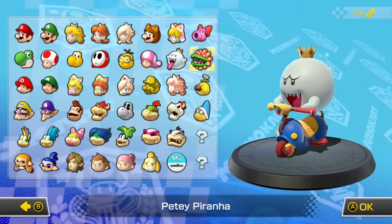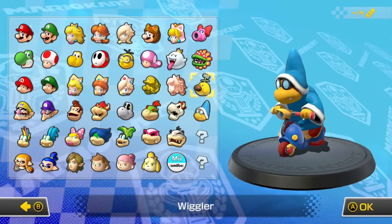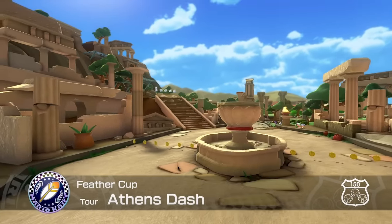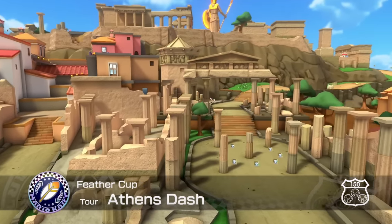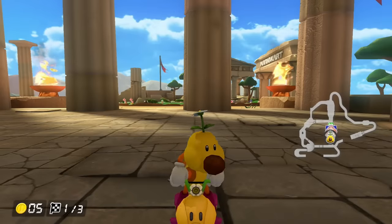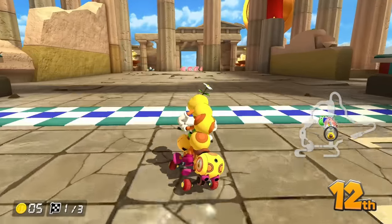Mario Kart 8 Deluxe DLC Wave 5 is out, and that means we have new characters! Alright, you guys know exactly what I'm doing. Wow, Athens Dash looks really nice. So this is a city track, but it doesn't really look like it. It looks like a really unique design. We got Wiggler on the Wiggler, doing some wiggling! Alright, let's get going.